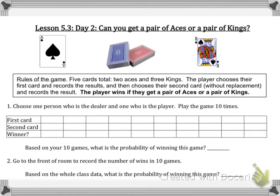Lesson 5.3 day two: can you get a pair of aces or a pair of kings? The rules of the game: there are five cards total in your hand. One person will choose the first card and record the results, then choose their second card without replacing the first one and record the result. The player wins if they got a pair of aces or a pair of kings.